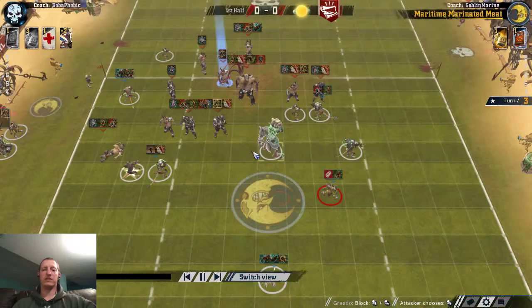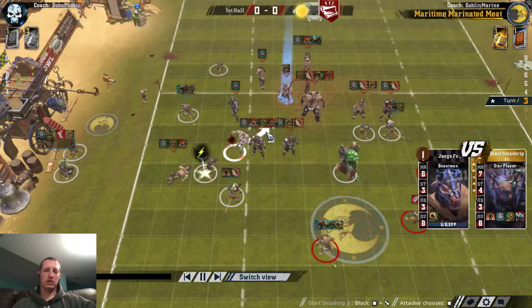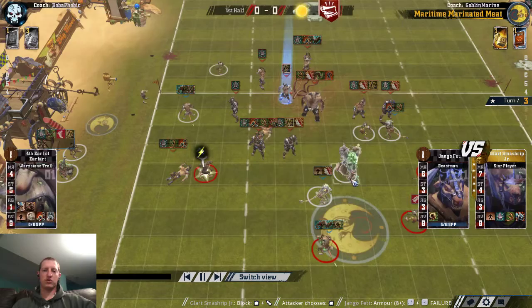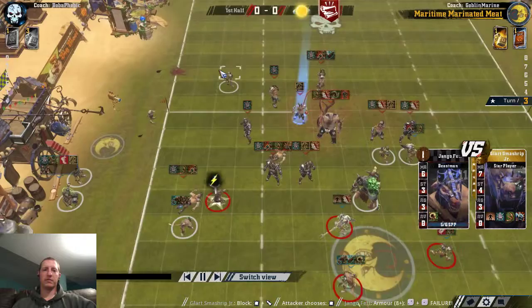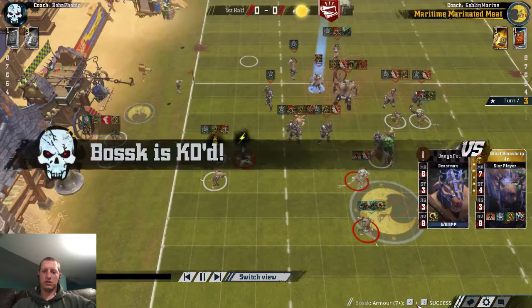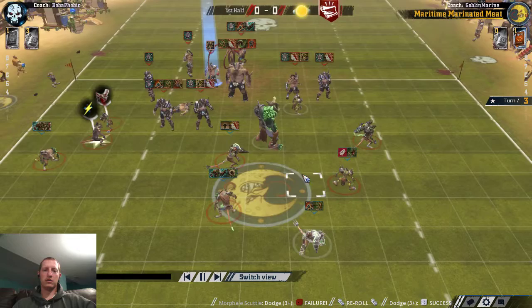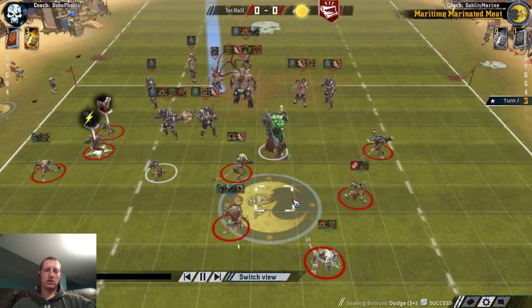He's going to go after him. Get the pow. Stay. Guard player comes over to activate the troll. Clearly there's a foul here from the goblins — that's obviously what's happening here. Kick. No lurking. Get in there! Not a bribe. So, turn three, I've used both my rerolls.